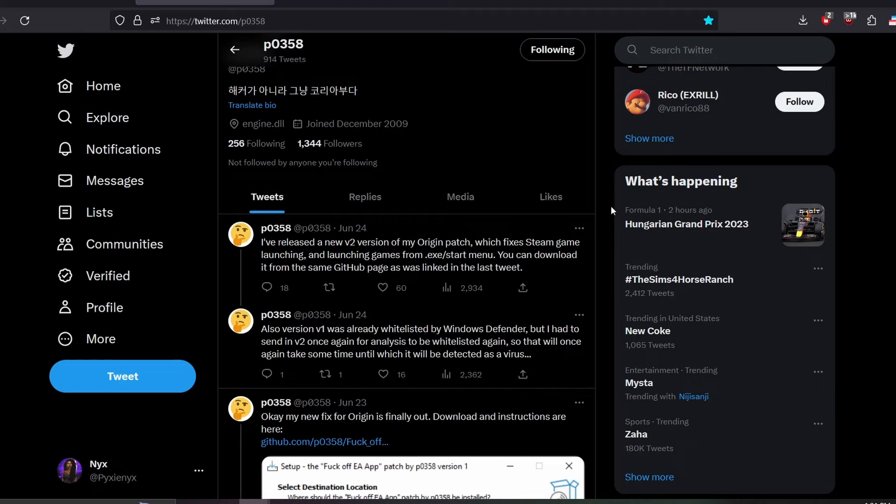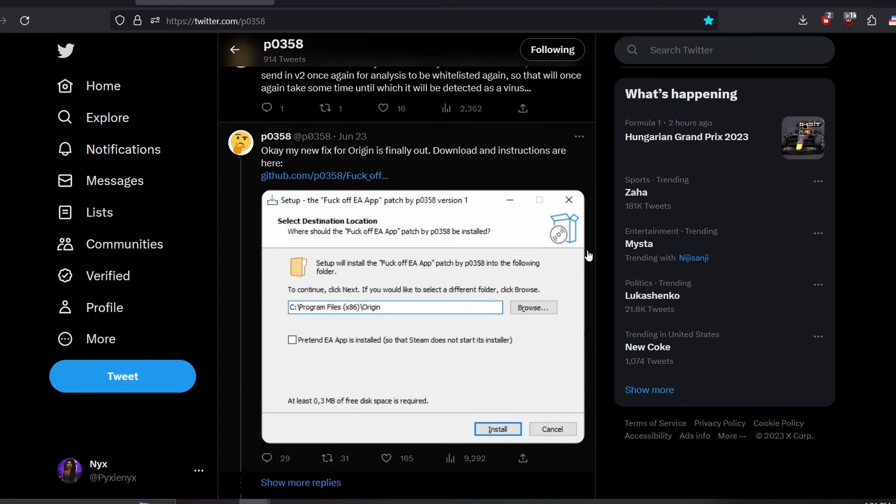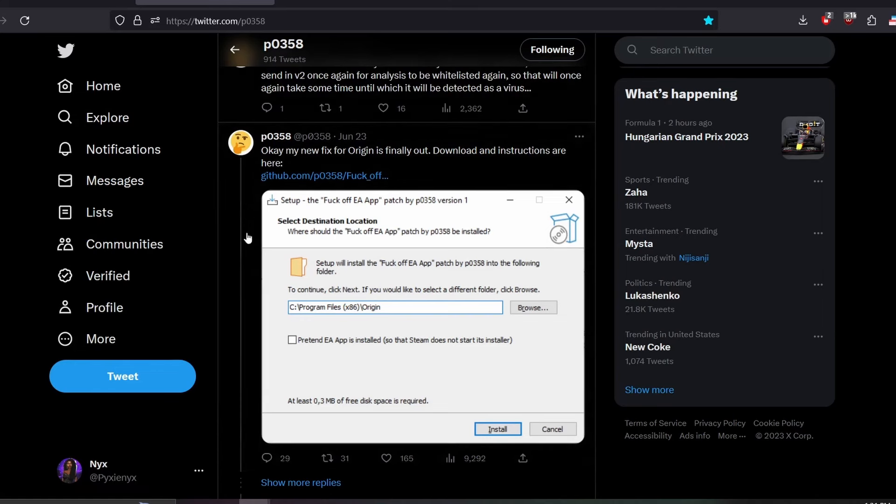That way you will always be up to date any time that EA decides to break one of the Origin fixes, which they will probably do again. I will go ahead and leave the link in the description so that way you don't have to come here if you don't want to — just go to their GitHub page.